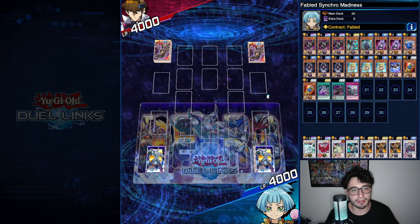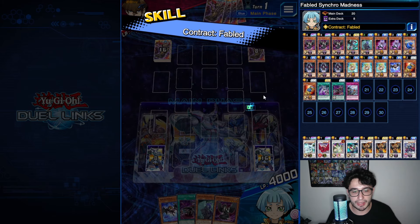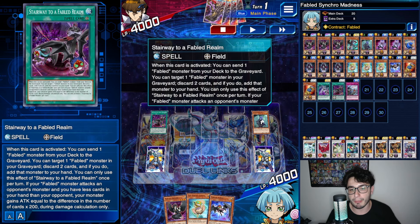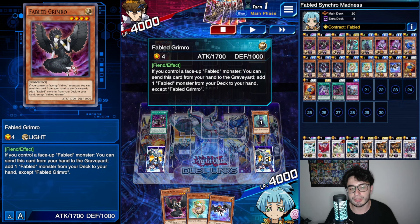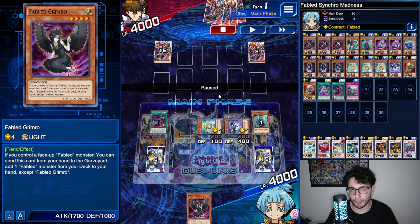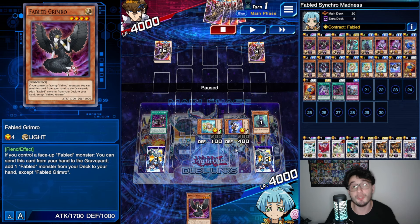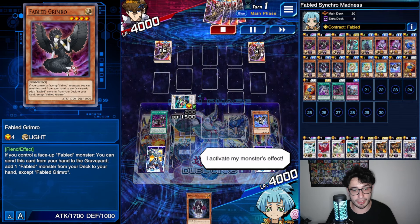First replay against Seto Kaiba — Battle Chronicle. We had the Field Spell already, and we used the skill to get Chawa because we already had Luri. We got Realm to begin, sending Kushano. We shuffle it back because we want Kushano in the Graveyard so we can keep using Grimrow's effect. Keep in mind, the only downside of Grimrow is that you need a Fabled monster on the field. That's why all the special summons come in clutch. When you summon Chawa plus Luri, before going into Formula Synchron, you want to use Grimrow's effects first — then go into Formula Synchron to draw a card.